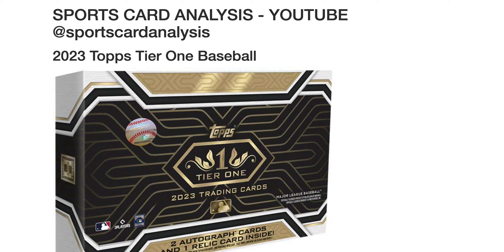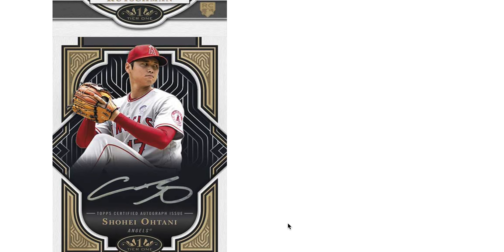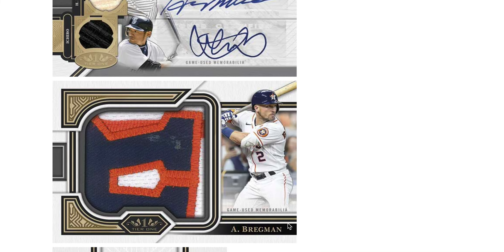Hey, welcome back to Sports Cards Analysis. I'm JT with another case break simulation. Today we've got 2023 Topps Tier One Baseball. Here are a couple examples of cards that you might see. Let me tell you a little bit about this channel if you haven't seen it yet.